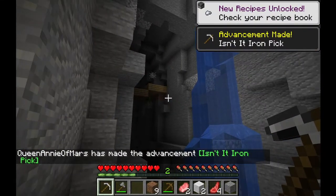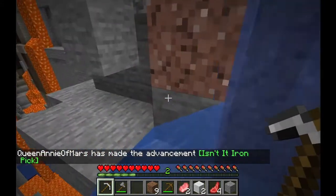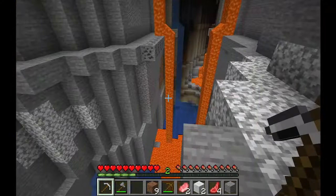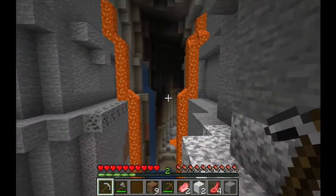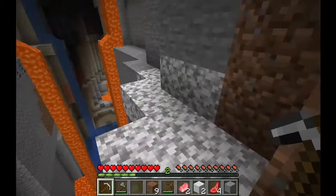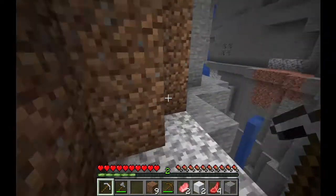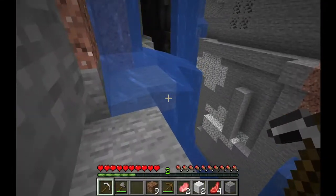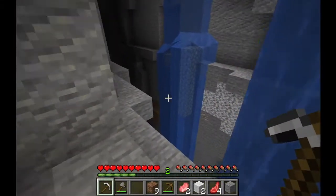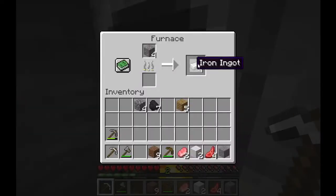There's an abandoned mineshaft! I'm going to explore this ravine first. I kind of just want to go in the abandoned mineshaft. That's a lot of lava — if I were to fall in that, that would not be good. And there's a zombie. I will go kill that.